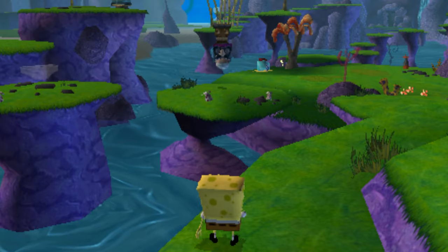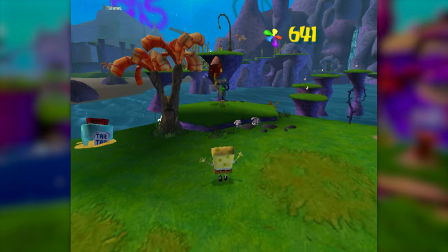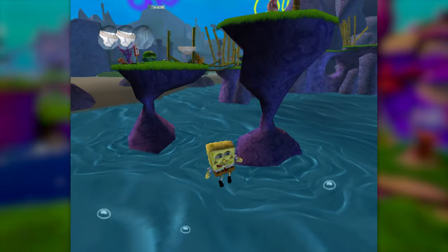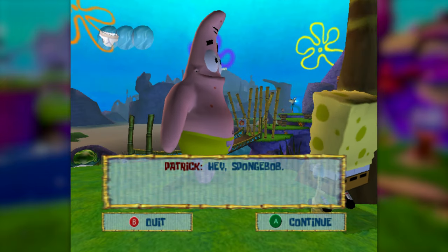Well, not exactly. There's a trick used in speedruns to get this spatula without doing any of that by simply damage boosting into the cutscene trigger where you can save Patrick and he gives you the spatula. Lining up with this hammer robot and hitting a one-frame damage boost input gives us just enough height and momentum to grab this spatula, which both looks impressive and is actually impressive.